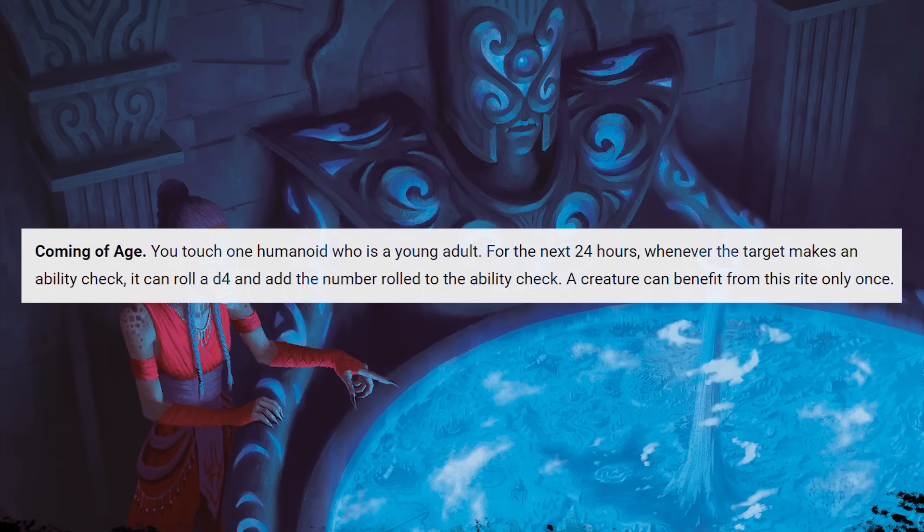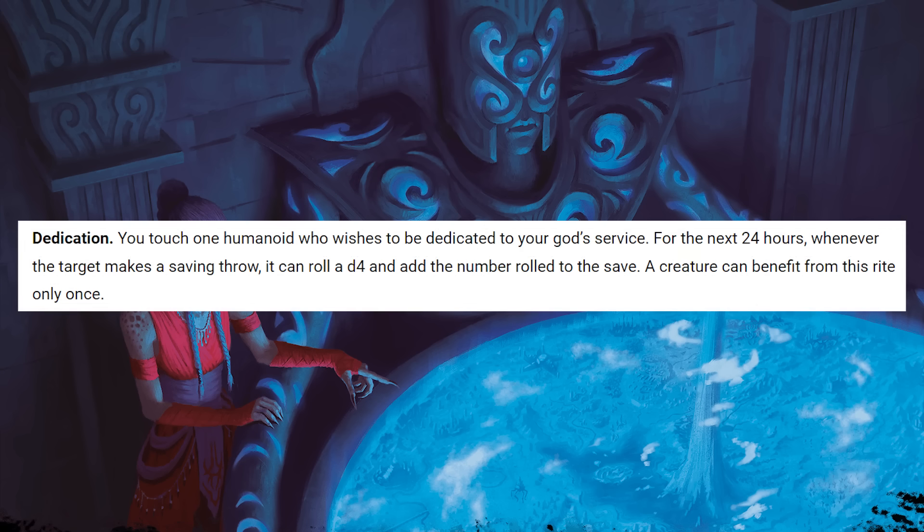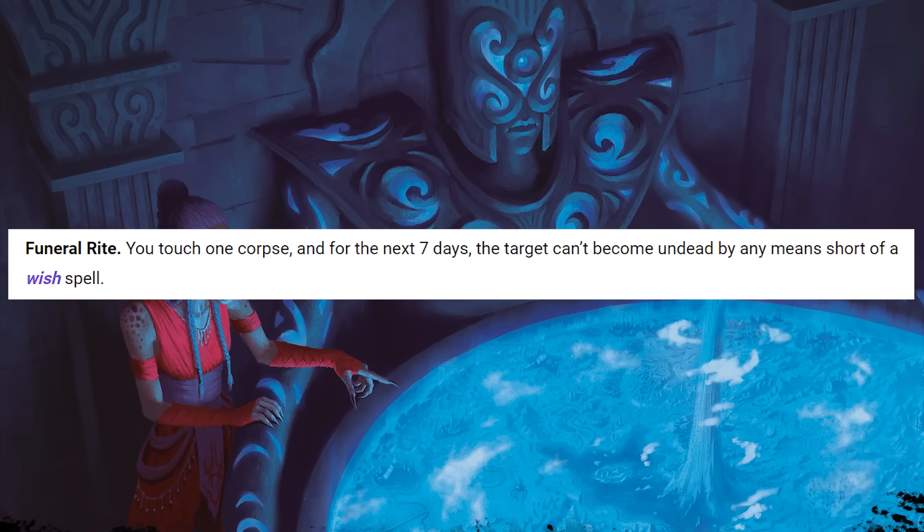Coming of Age essentially lets the target benefit from the Guidance spell for 24 hours, but they can only ever gain this benefit once. Dedication is exactly the same as Coming of Age, except it potentially grants the effect of the Resistance spell for 24 hours, but again, only once ever — so you better pick the right day to cast it. Feanor Rite makes it so the target can't become undead for 7 days, except by means of a Wish spell. This could be useful if you knew you were facing a creature that can raise undead, but could probably also be folded into something like Protection from Evil and Good, which ironically requires holy water as its spell component.